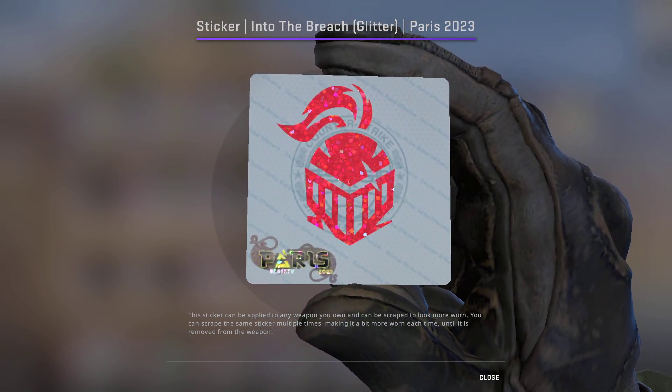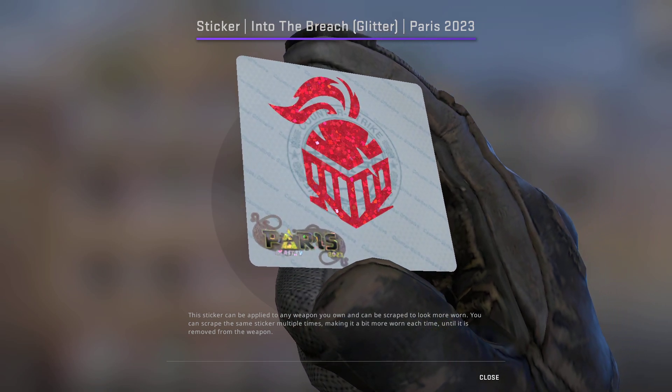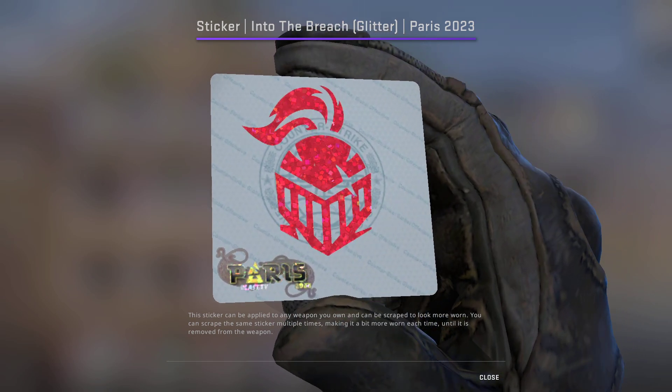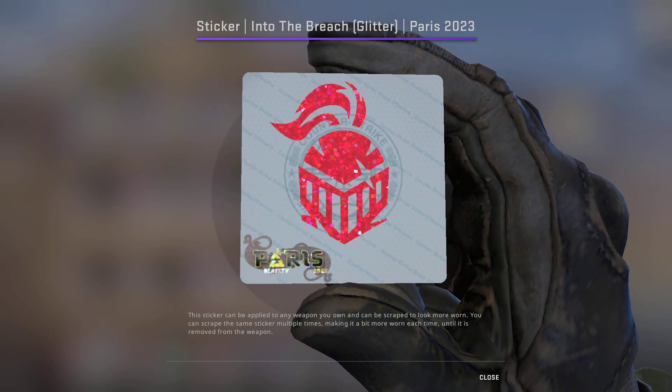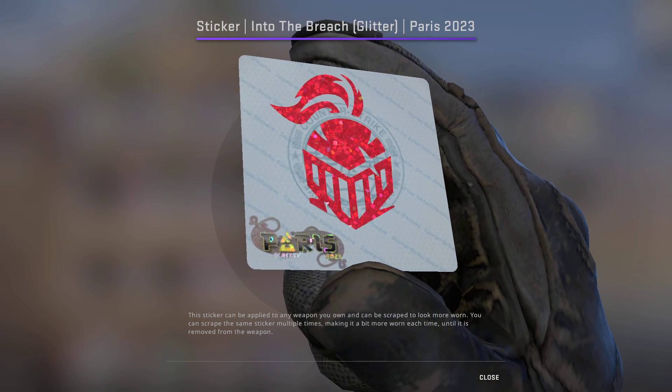Up next we have the Into the Breach Glitter — a very nice glitter that a lot of people are talking about. The holo version is also on this list. The glitter is going for $0.12 at the moment, so we're picking up 50 of these for a grand total of $6.00.